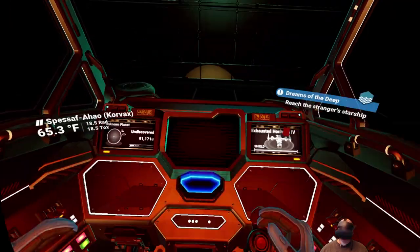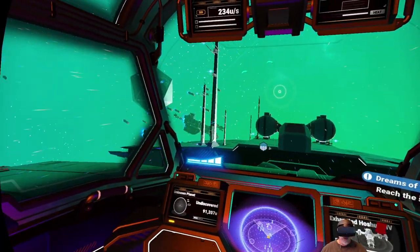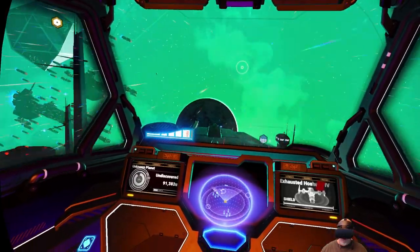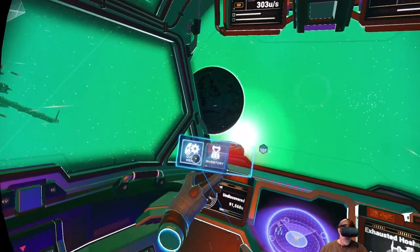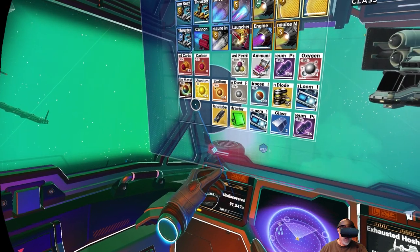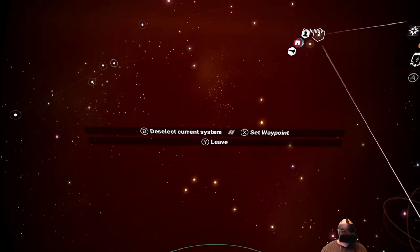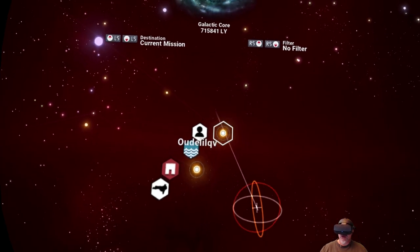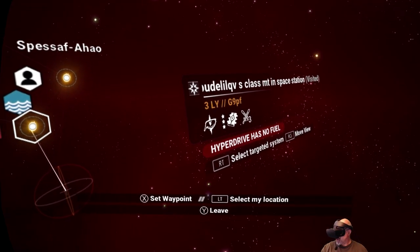There's another thing that happened that was rather disappointing that I didn't get on camera — or rather, I did, but the video was all messed up. That is in a different system: I found an Atlas interface. What I'm going to do is take you back to that interface and kind of walk through what I did. It's really unfortunate that I didn't get that on camera because I thought I was recording, but I wasn't. We are in this system here, and the Atlas interface is — or at least was — in that system. I wonder if it's still going to be there.